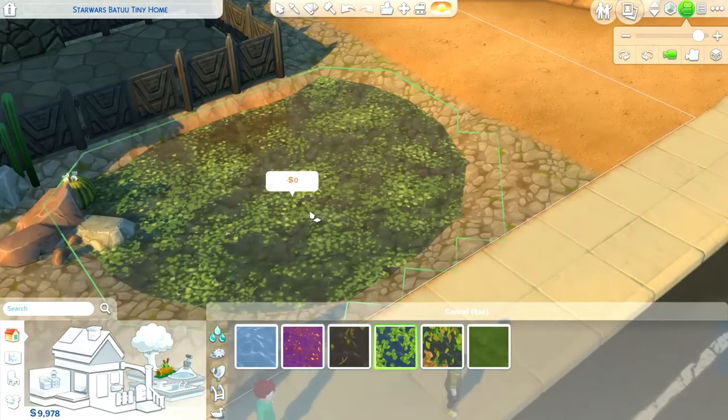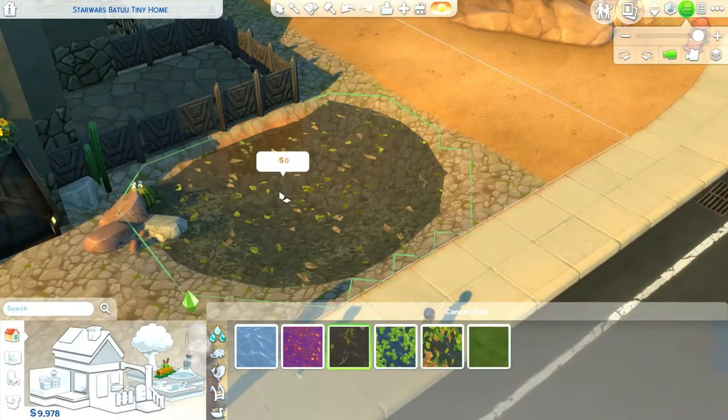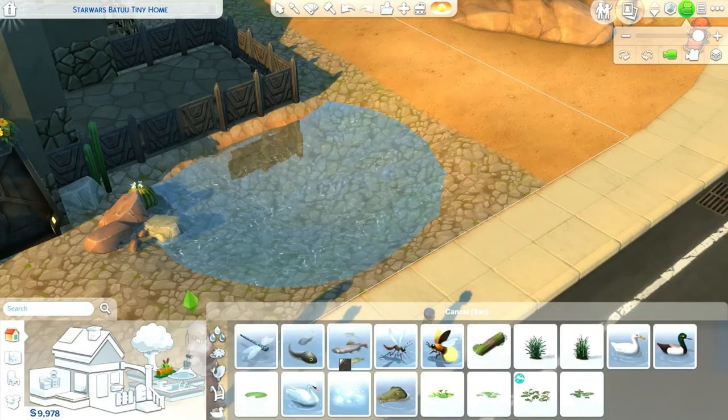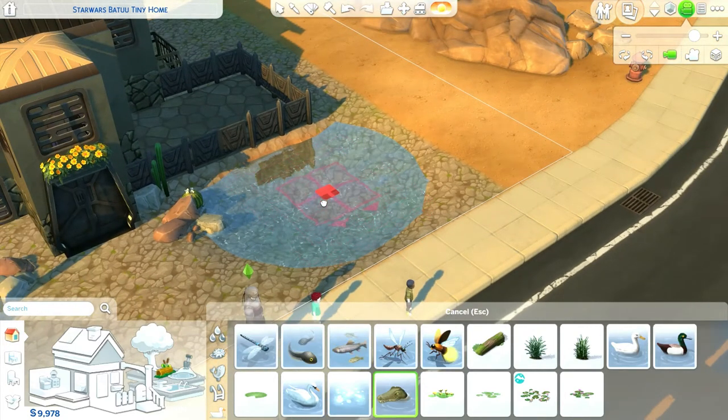From there you can go crazy and choose from a bunch of new colors for whatever kind of swamp pond that you want. There are four new color options to choose from, and in addition to that there are now pond effects. This is where it gets exciting.